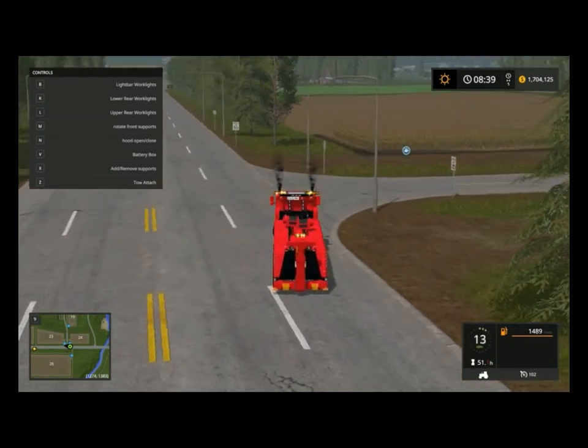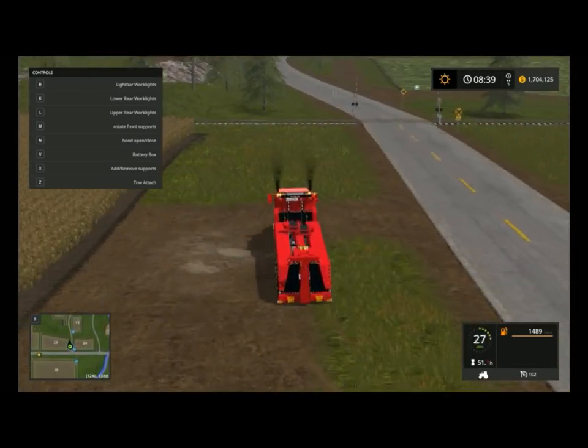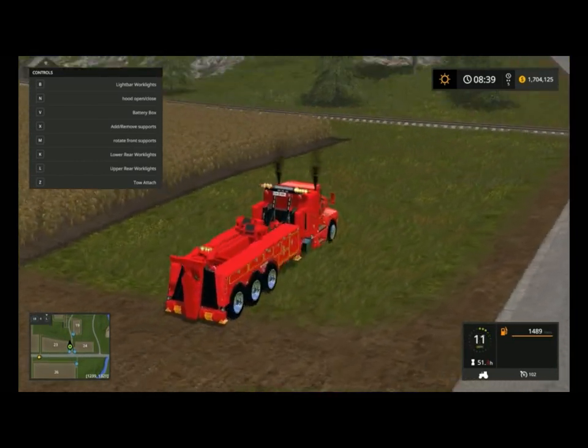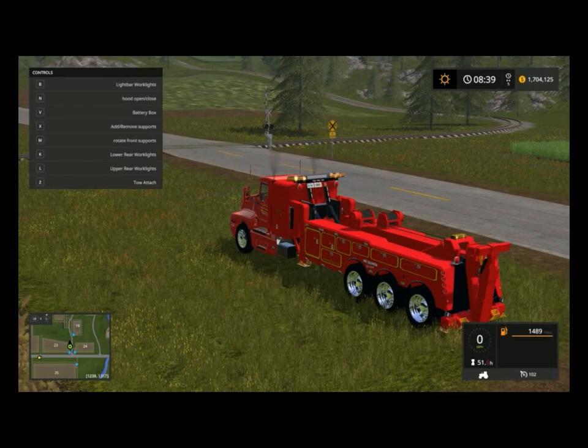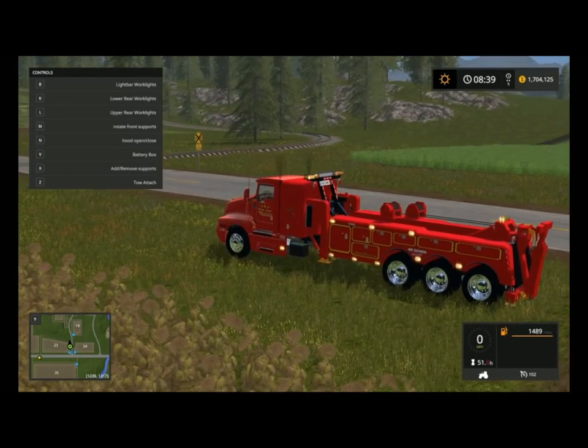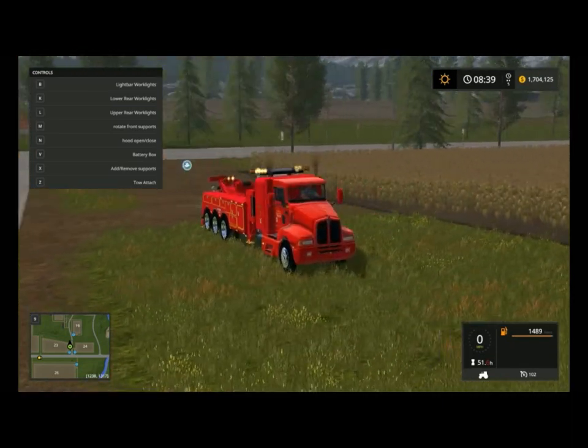As you can see, it's got the dual stacks, so you can see all the nice smoke coming up — good for the EPA, good for the population. It's got the awesome light bar that's working up a storm right now. It's got the side lights. It's also got 8x8 wheels, which works really well.